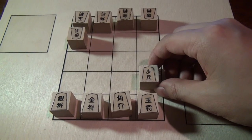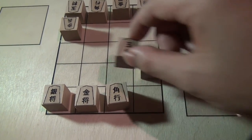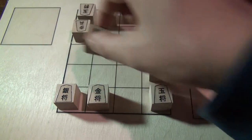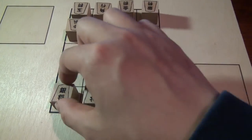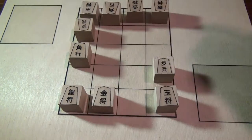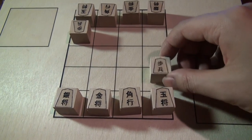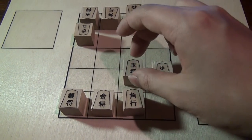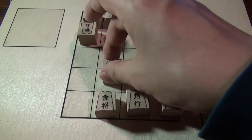As a first move, Black has nine options. Obviously some lose pieces immediately — this one would lose the Bishop right away, and this one, as we just showed, loses the Pawn right away. You probably don't want to move your King out into the open in the opening, and these two moves would block the Bishop.